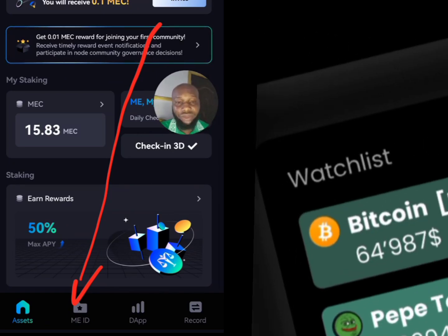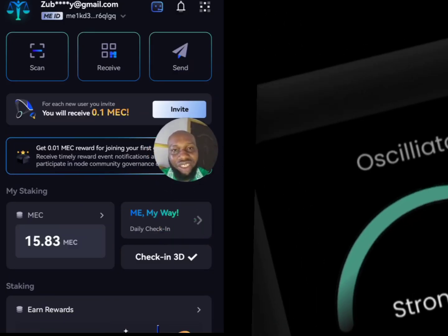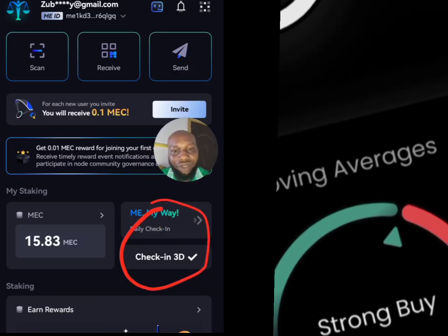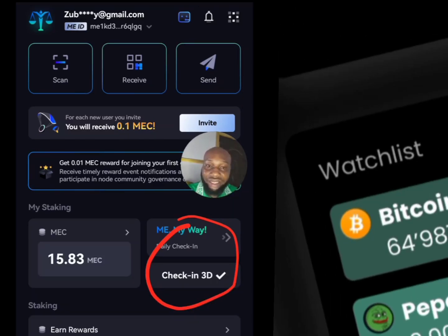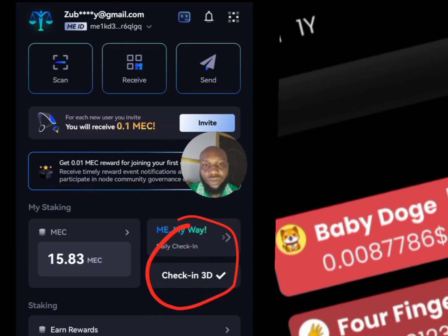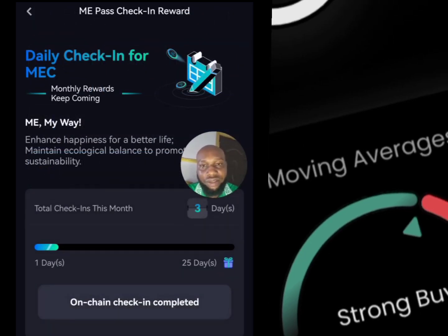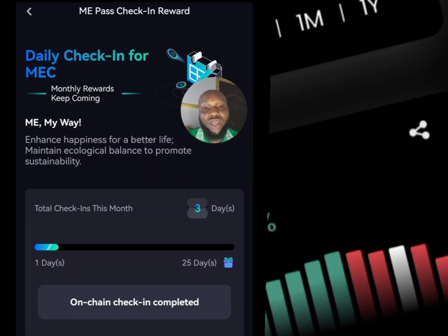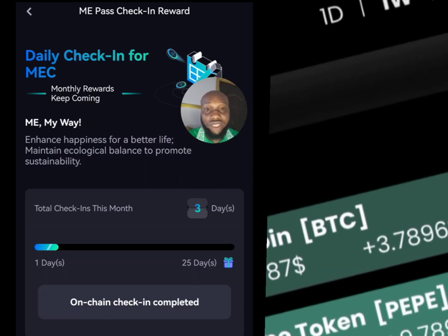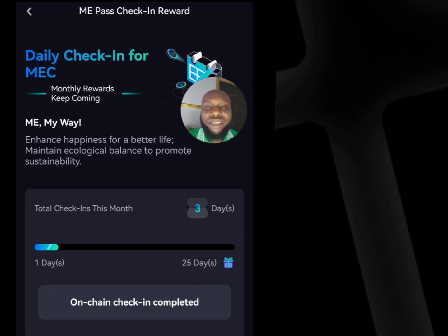Once you're verified, you can start doing your daily check-in. You can see I've checked in for three days. When you haven't checked in yet, click on the check-in button and they will ask you a question.